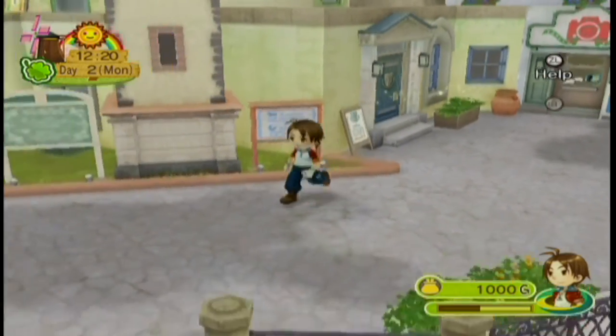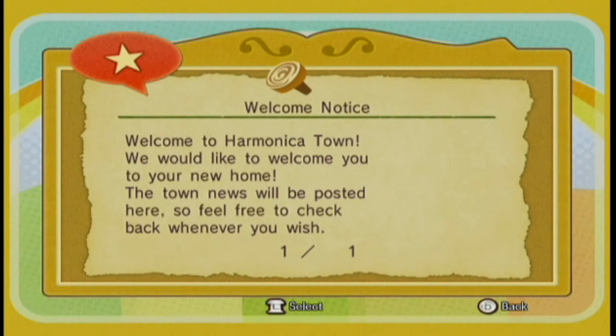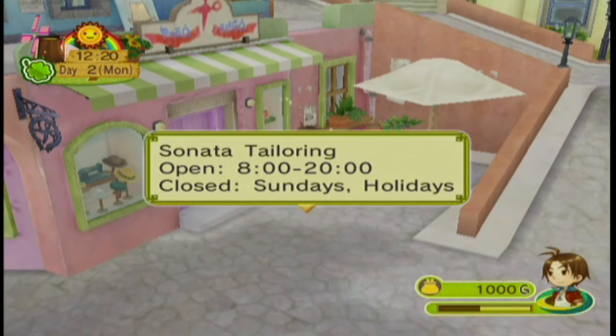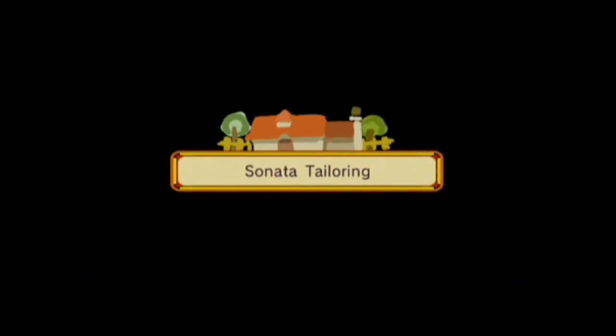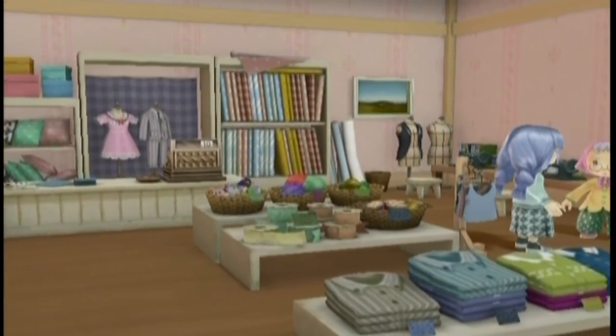I'll go to the mayor in a bit — I want to explore other places first, because we have to talk to everybody first anyway. Then the mayor will be like, you gotta talk to everybody. This building here is Sonata Tailoring, open from 8 to 20 — which means 8am to 8pm — and closed on Sundays. Unlike Tree of Tranquility, Candice and her grandmother Shelly are actually here from the beginning of the game, which is awesome.